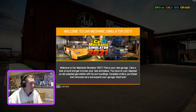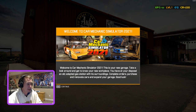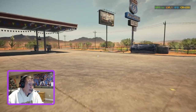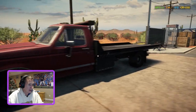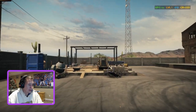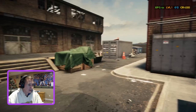Wait for the load. Welcome to Car Mechanic Simulator 2021. This is your new garage — an old adapted gas station. Complete orders, purchase and renovate cars, expand your garage. We have an old F-150, probably an '80s Ford, for picking up cars. The back of the shop is where you'll eventually get your dyno, car wash, paint shop, and scrap bench.